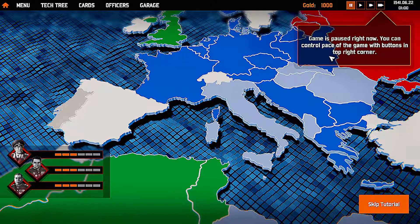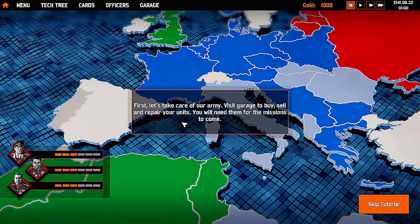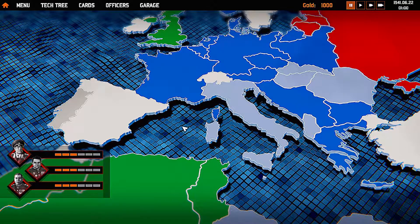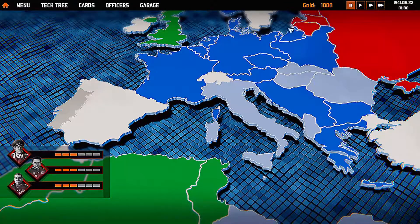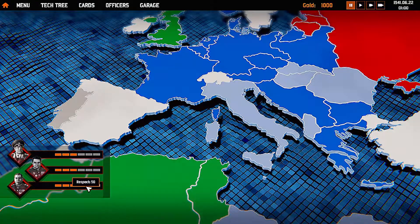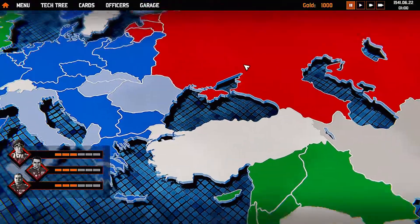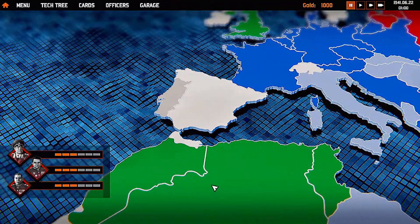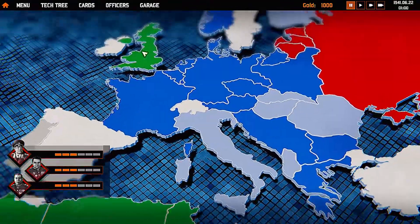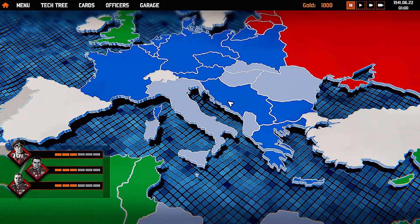The game is paused right now. You can control a piece of the game map view, visit the garage to buy, sell, and repair your units — you'll need them for the missions to come. Click play when you're ready to go. There are three different generals each with their own respect rating. We've got our world map and the Soviet Union. Africa is controlled by Britain.